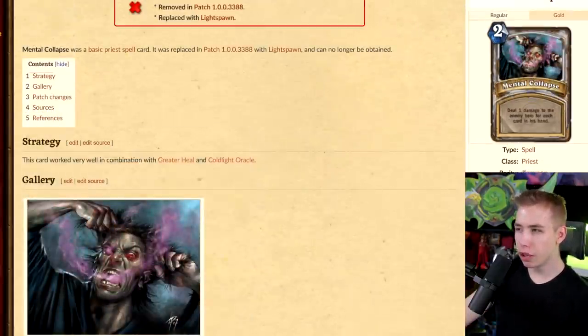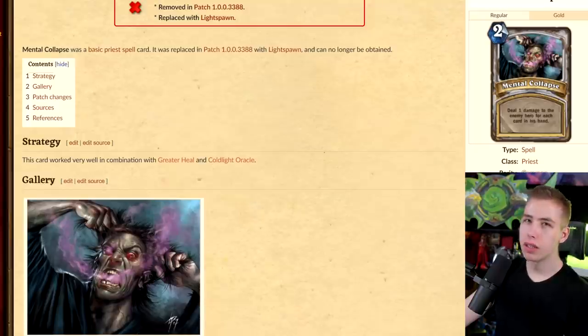Mental Collapse — deal one damage to the enemy hero for each card in their hand. Did they just assume the enemy's gender? This card got cancelled because of the wrong wording.